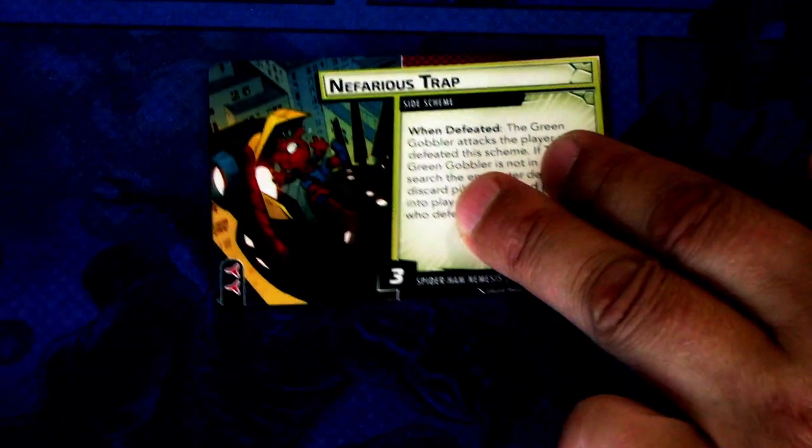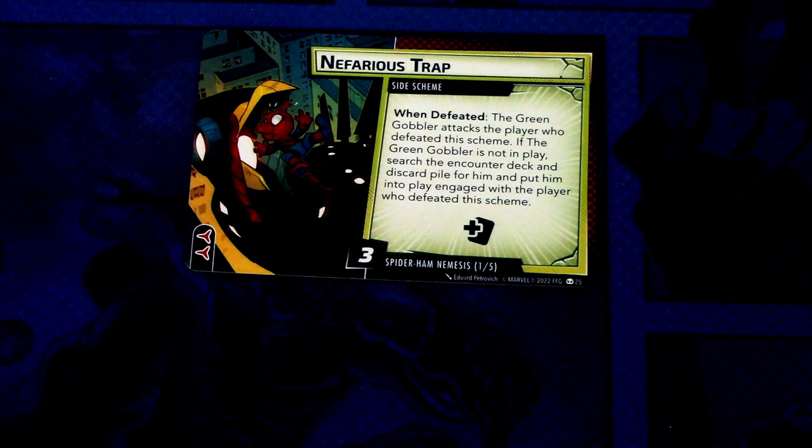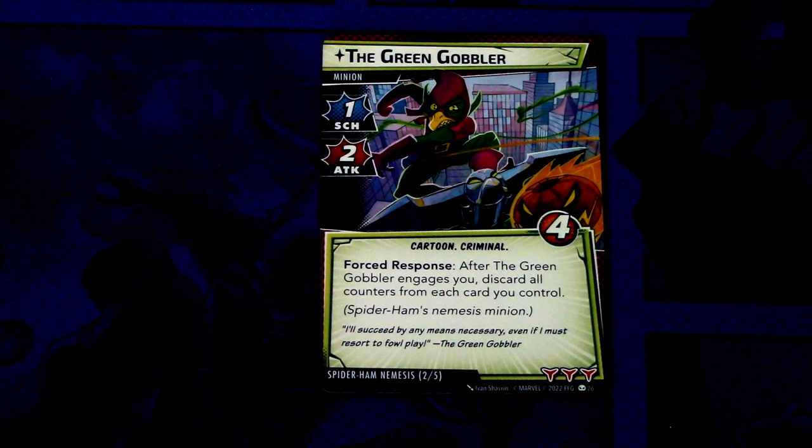Let's look at the Nemesis set. We have the Nefarious Trap as the side scheme. When defeated: the Green Gobbler attacks the player who defeated this scheme. If the Green Gobbler is not in play, search the encounter deck and discard pile for him and put him into play engaged with the player who defeated this scheme. This gives an additional encounter card, has two boost icons and starts with three threat. The Green Gobbler is a minion with one scheme, one attack, four health, Cartoon Criminal trait. Response after the Green Gobbler engages you: discard all counters from each card you control. Spider-Ham Nemesis minion with three boost icons. So this will affect your Toon Counters immediately — that is not good.